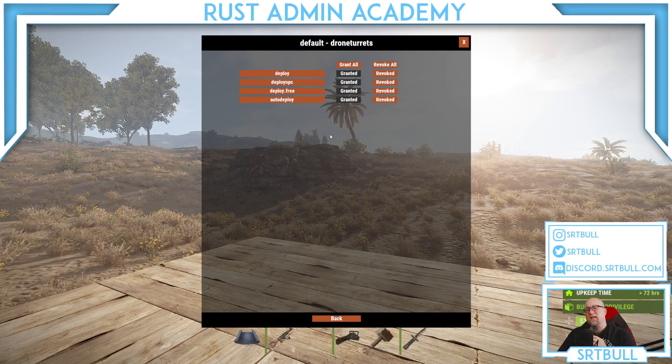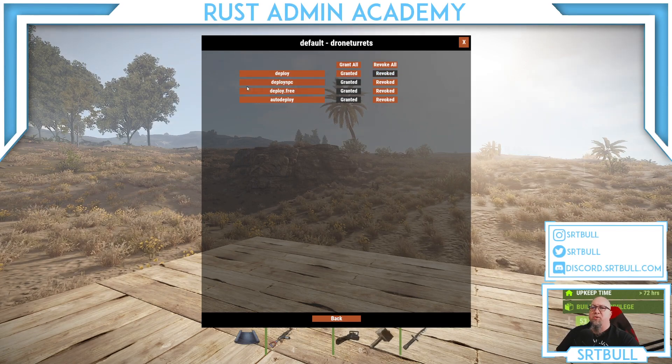The default group means anybody that joins the server — they don't have to be VIP, admin, or owner. This is where you can control who has the ability to deploy a turret onto a drone. Maybe it's only for VIPs or players who've put in a certain amount of time. The second permission, deploy NPC, allows a player to deploy a turret on a drone set up in peacekeeper mode — the green laser — which means the turret only attacks those that attack it first.